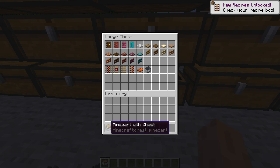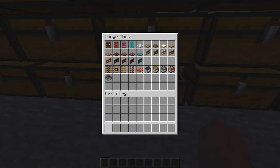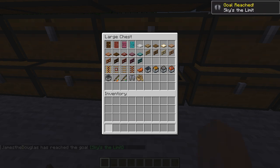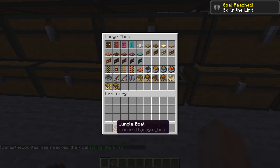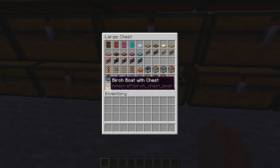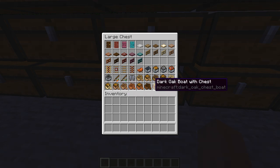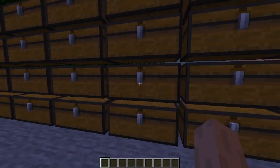Wait, did it start on power rail? Yeah, powered rail. Does my part — TNT, yep. What was the order? Was it birch boat, jungle boat — wait, acacia, dark oak, mangrove? Yes. Okay, perfect, cool. All right, that's transportation done.